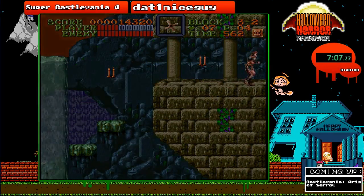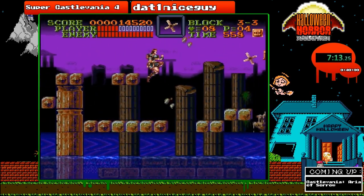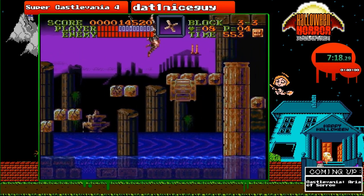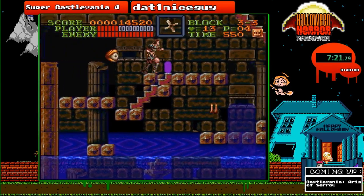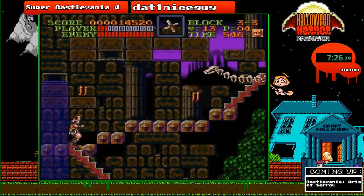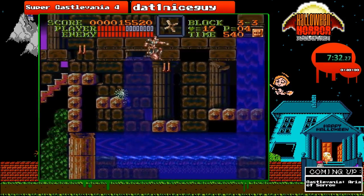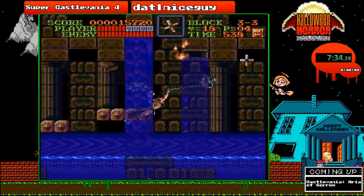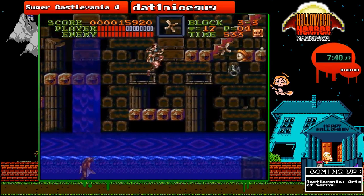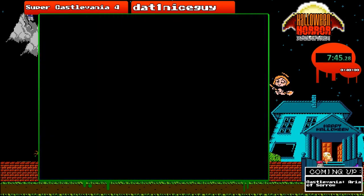Now on to part 3, the sunken city part. The fishmen do make a return from the previous CV games. Be careful not to get hit by these boxes — their hitboxes are ridiculously huge. I'm going to use that eyeball to my advantage to boost myself forward. This part can be a little bit tricky because these enemies can definitely screw things up, especially the fishmen.